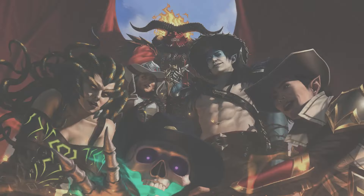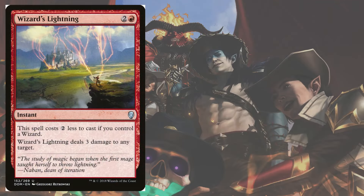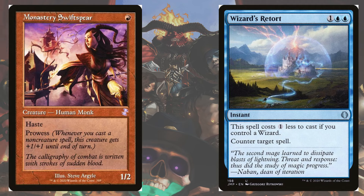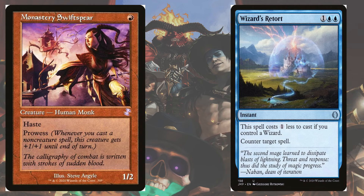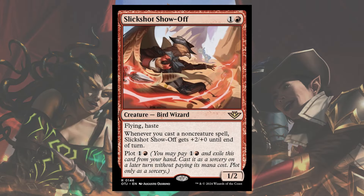This means the spell-slinging Izzet Wizard deck can take full advantage of both Wizard's Lightning and Wizard's Retort once again, putting Honorary Wizard Monastery Swiftspear or actual Wizard Soul Scar Mage to work as early as turn three with Slickshot Show-Off in the air. While the decks may still struggle on the refueling end of things, Slickshot can help cross the finish line fast thanks to adding twice the power of a normal prowess creature.